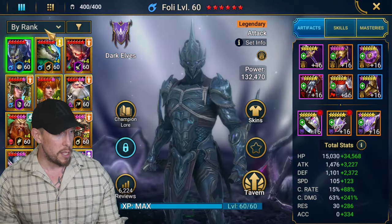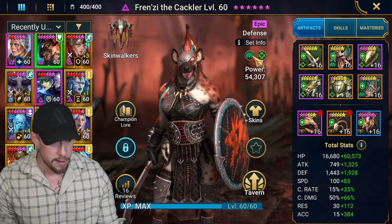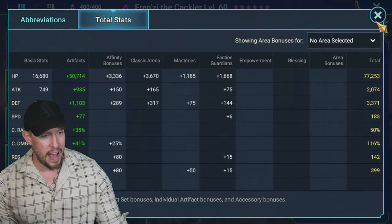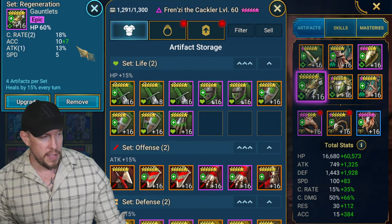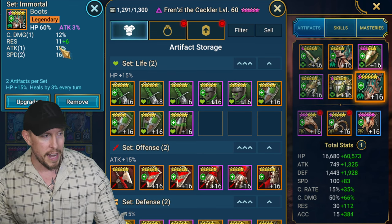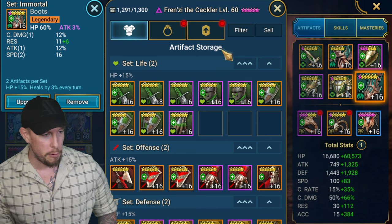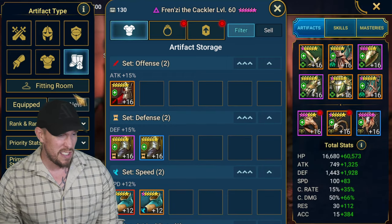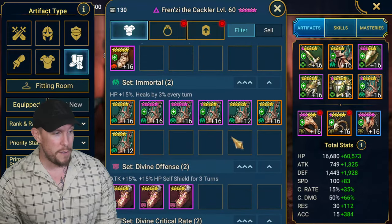First, I'll show you the builds really quickly that we're using on her. I replaced all the God-tier gear and I put reasonable gear on her. So we have a regen and immortal set. 183 speed — I'm not sure if that's going to be fast enough, honestly. HP percentage on the gauntlets, HP percentage on the chest, and HP percentage on the boots as well.